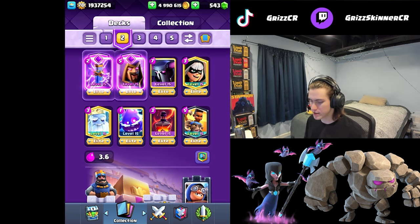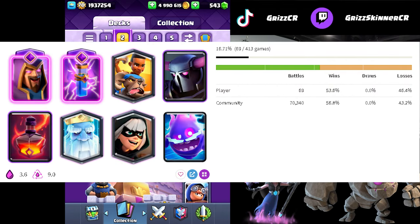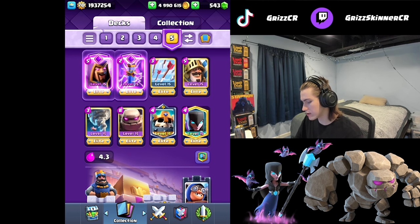Today I'm going to show you guys the best decks to use with the cannoneer tower troop. First up, PEKKA bridge spam with ram rider. This deck is just insanely good - cheap cycle, PEKKA is so strong. You're going to see a common theme here: wizard and zap are going to be in pretty much most of every deck.